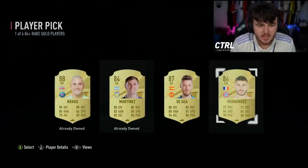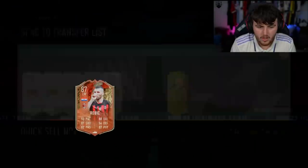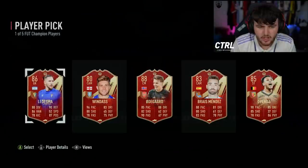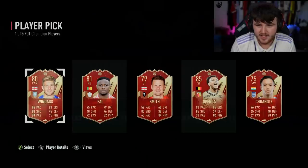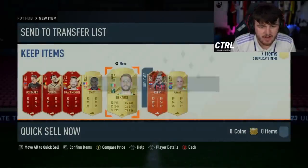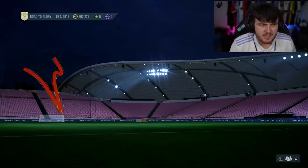We've got FC Champions rewards on the RTG, so let's quickly go through and open these. Cheeky little Keylor Navas — these are going to help with doing the SBC I think. A Rebic, Odegaard red — not bad! A Penda 85, not bad. I'll take Odegaard — that's not bad. Red Odegaard, Rebic, and cheeky little Keylor Navas — not bad at all.